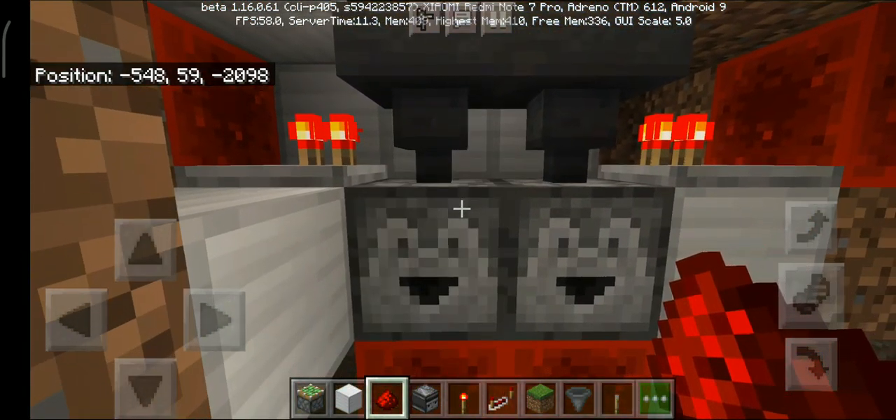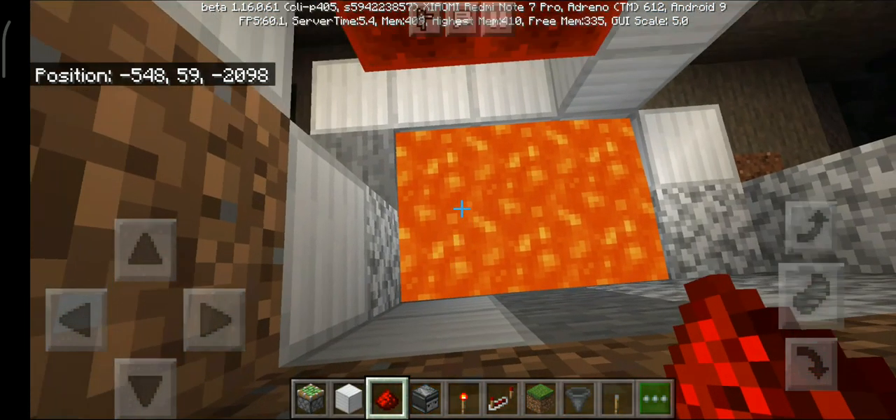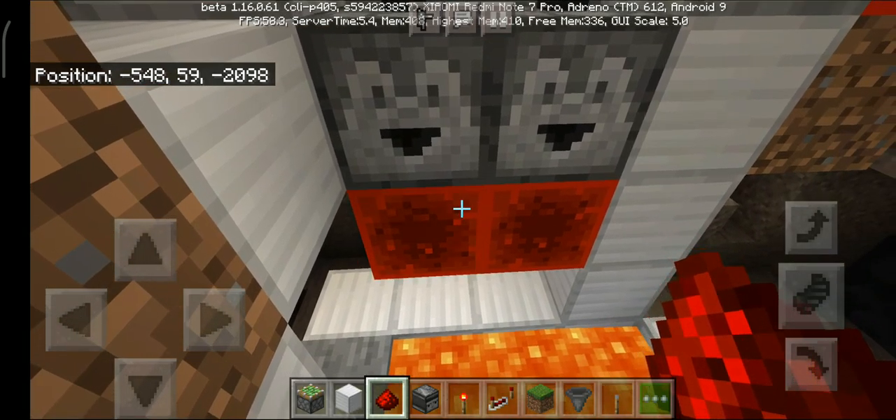The secret about this lever is that it dispenses bone meal into lava. Because I'm in creative mode I don't need bone meal — I can just grab unlimited amounts from my inventory — so I have a system over here which actually throws the excess items out into the lava.